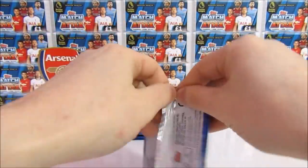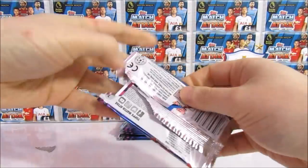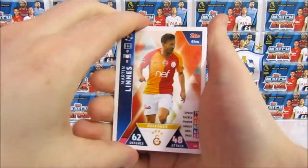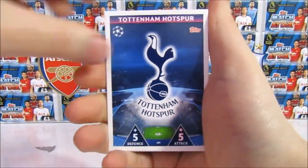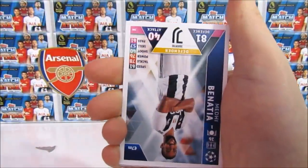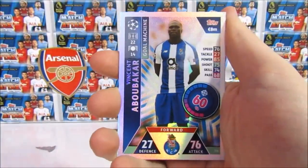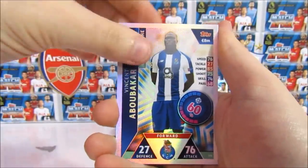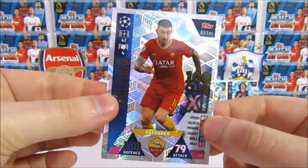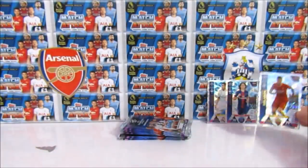Continuing down the pile onto the next pack. You've got both 100 Clubs so far, so hopefully that means you can get one. So in this pack we have a Linus, the Tottenham Badge, Diego Godin, Albion, Benetia. Then we have a code. And we have a Goal Machine, a Boubacar, and it's another 100 Club — it's a Kolarov 100 Club, our third one of the video. It's not a Salah, but it is one we need, so we'll definitely take that.